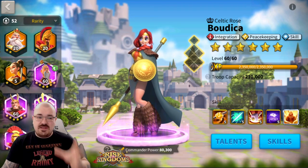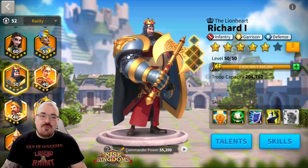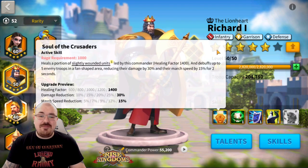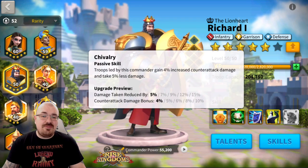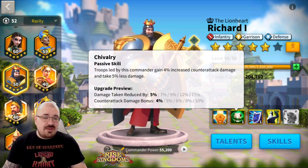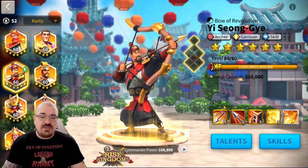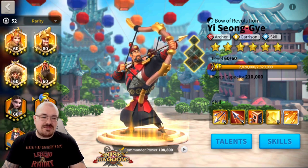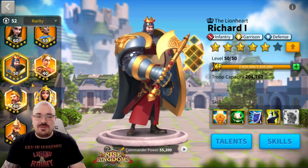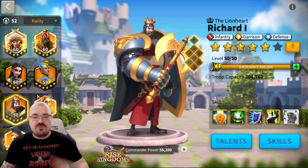Going further into legendaries — the only legendary you should worry about upgrading at the beginning is Richard. Once you get him to a 5-5 build, Richard will help you a lot throughout the game. You achieve this by keeping him at one star, maximizing his primary skills, then moving to two stars and maximizing his secondary skill, before unlocking his other skills and leveling him up. The second legendary to work on is YSG — this is the one commander you want to maximize skills on. A 5-5 Richard is great for free-to-play and low spenders for AOE barbarian farming.